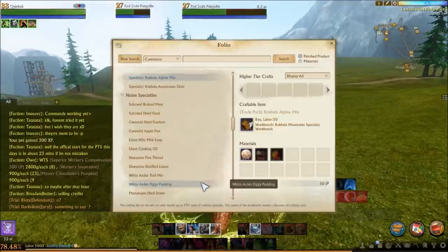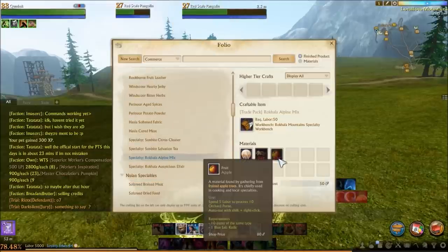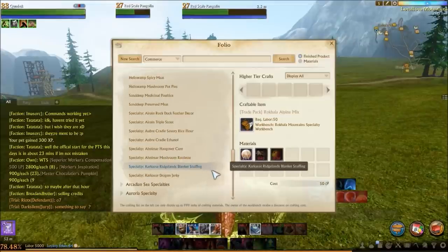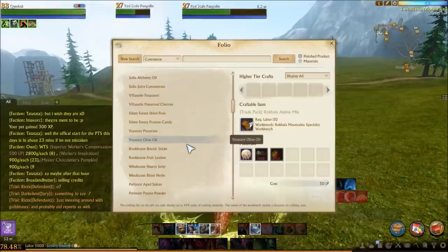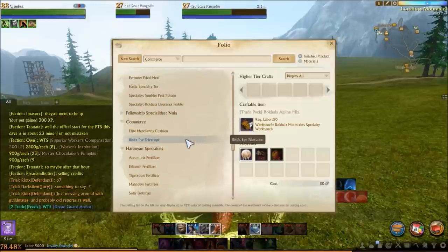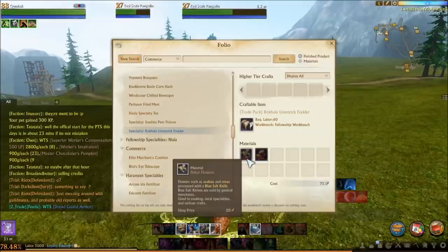I've checked the materials needed to craft trade packs in this zone and they're quite easy to get. The first one requires 100 medicinal powder and 190 azaleas to craft the Rockhalla auspicious elixir. The second one requires one gilda star, 40 ground spices, and 20 apples — it's called Rockhalla alpine mix. Sooner or later someone will place a fellowship plaza here, unlocking a third pack called Rockhalla livestock fodder, which needs 90 yen and 80 dried flowers.